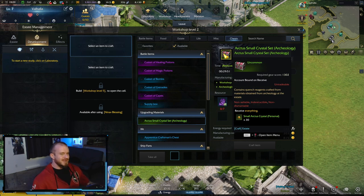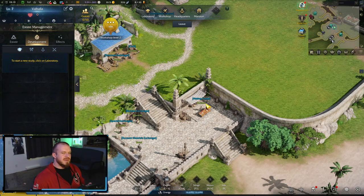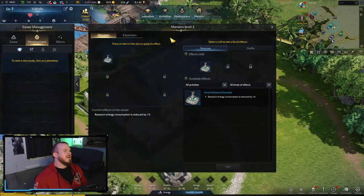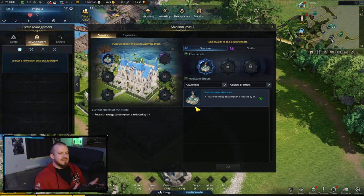It's important to note that the only way to get Arctis crystals is to craft them in your estate or buy them from other players — so you've got two options: make gold or spend gold. There is also a visiting trader who brings unique items, swapping in and out on a rotation when they visit your estate.